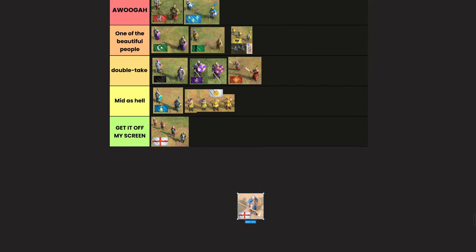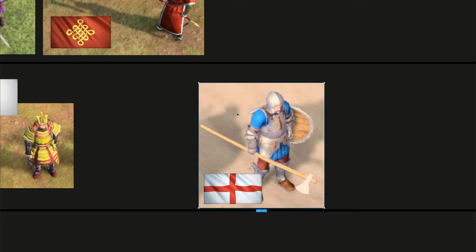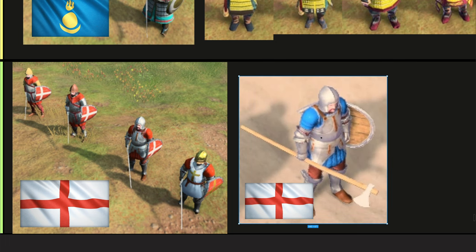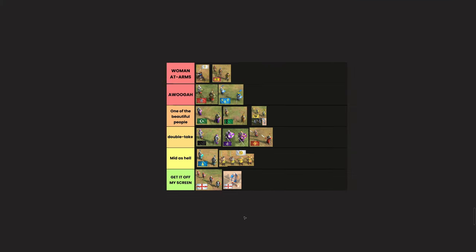We have a bonus unit — the English Wynguard Footman. Not many people have seen this because no one builds the Wynguard Palace. It's got a big shield, lots of armor, and a really long axe wielded with one hand, which makes no sense. This is an ugly unit that doesn't belong in the game — they literally took the English Men-at-Arms from the Castle Age and gave it different weapons. It fulfills the same role and no one's going to build it. Get it off my screen — it's actually worse looking than the regular English Men-at-Arms.